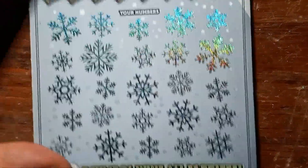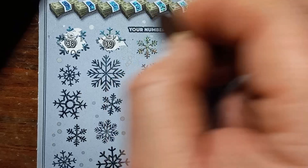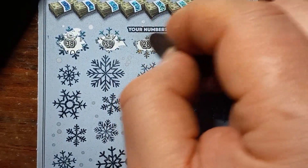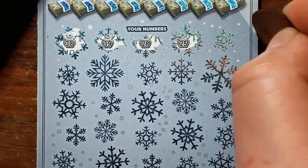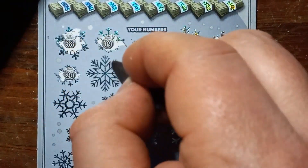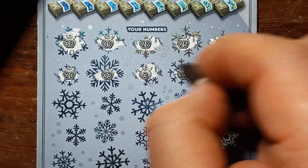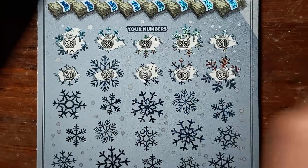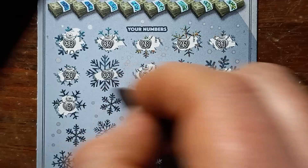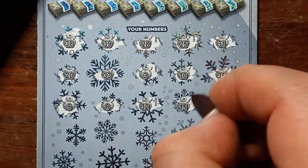3 million snowbank, take it ticket 4. Can we get something on the snowbank? 38, 39, 28, 25, 31, 20, 33, 3, 10, 35, number 9, 8, 32, 15.